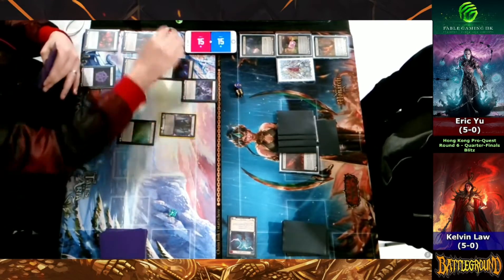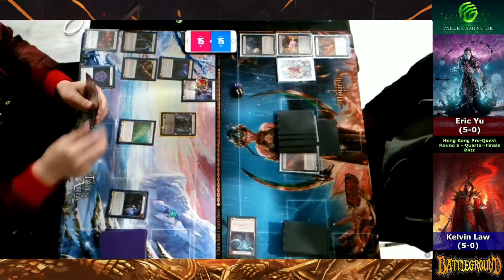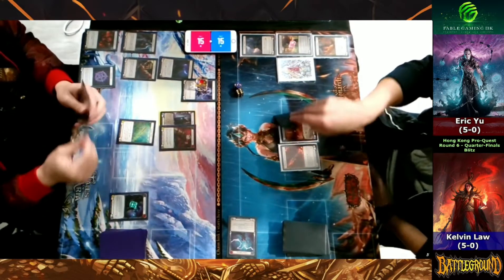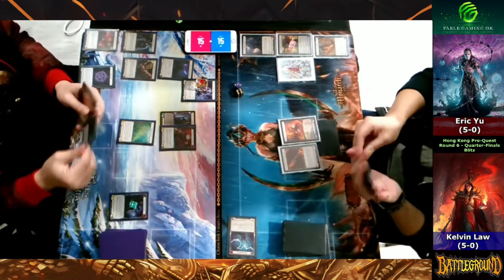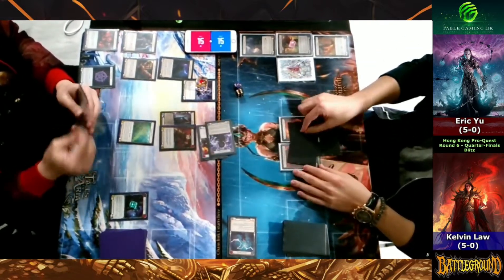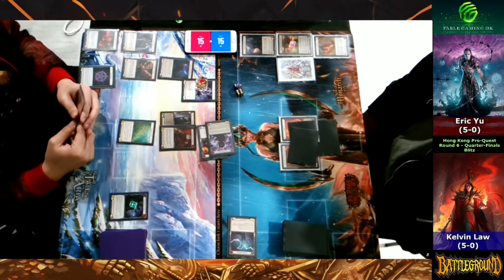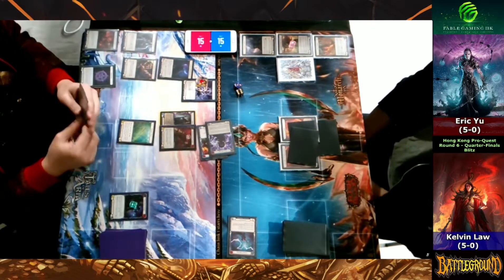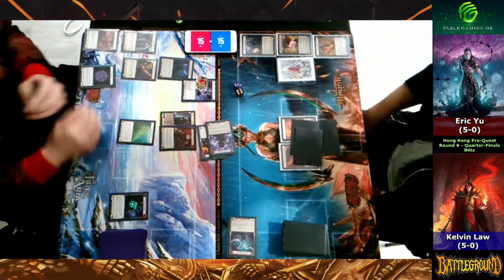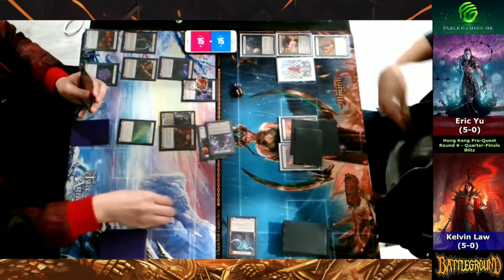Looks like Eric is going to activate Chain, creating a Soul Shackle. This matchup is going to be pretty difficult for Chain, since he doesn't have that much time to get up enough shackles. With the life lead that Kelvin has right now, it's going to be pretty hard to overcome. Kelvin's going to block for six here — not really the turn that Eric was hoping for.